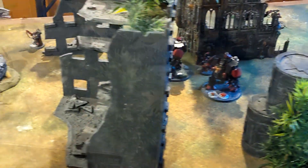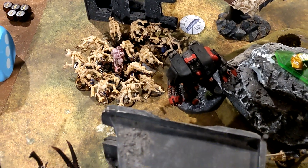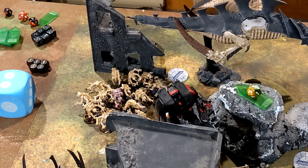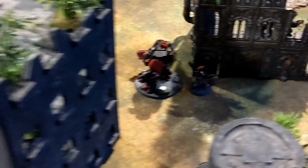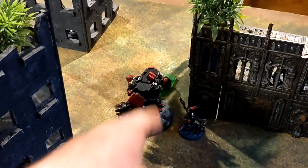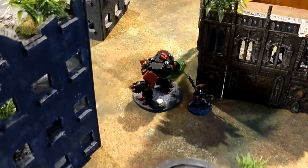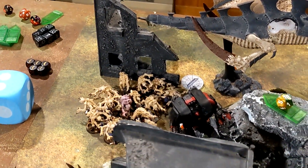End of shooting and psychic. The Leviathan is down to 10 wounds — going to swarm him with Genestealers with the Harridan as insurance. Over this way I killed off one of the Redemptors with the Harridan quite handily. The Hive Guard rolled a little poor this turn after a strong first turn performance — only dropping this Redemptor down to three wounds. Some really good Iron Hands saves and feel no pains. Moving into charges now — Harridan and Genestealers likely going in.